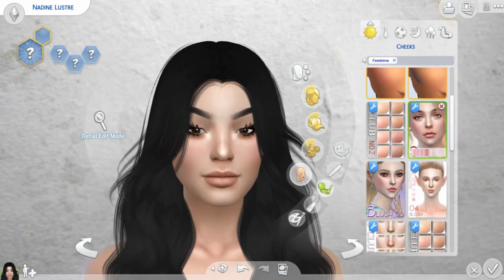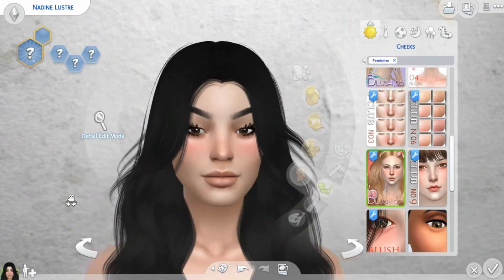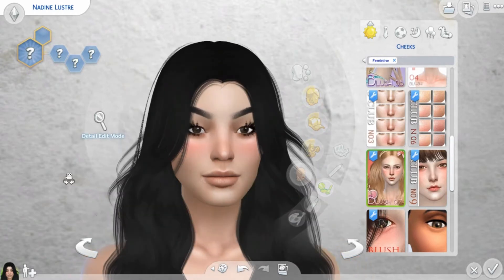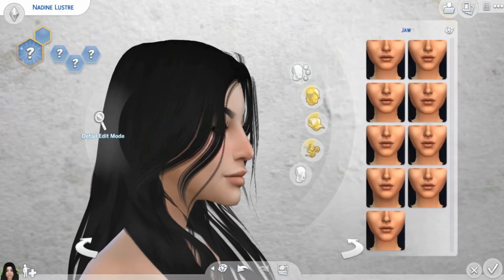Drunk blush — that is the signature look of Nadine Lustre, so we're going for this one, which is a drunk blush. Okay there you go, yeah! That's it, that's what we're looking for.